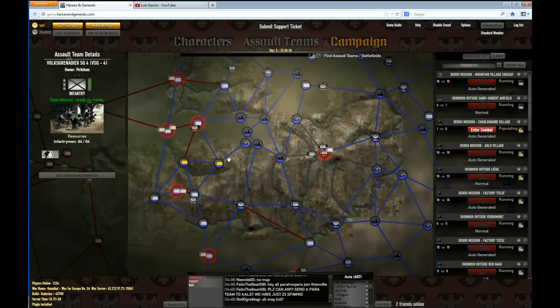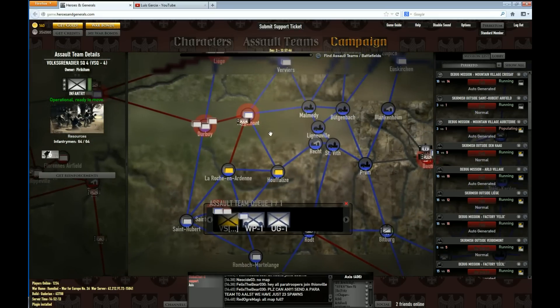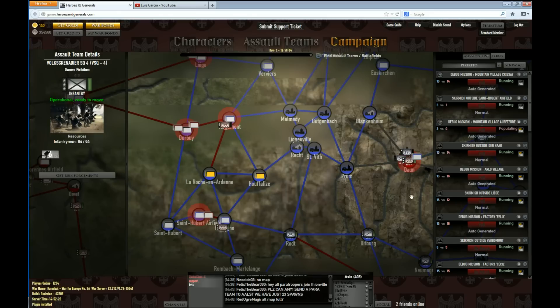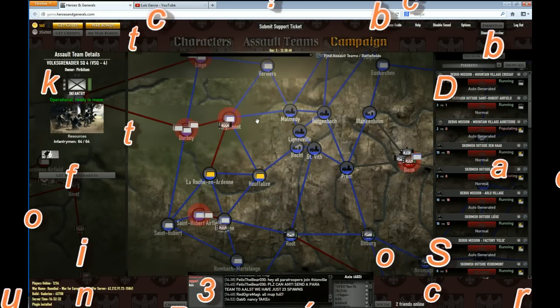Two more things: how to attack with your ATs and how to retreat with them. To identify ongoing battles on the map, look around a town for a red circle, or if enabled in options, you'll see flames coming out from the town — those indicate ongoing battles.